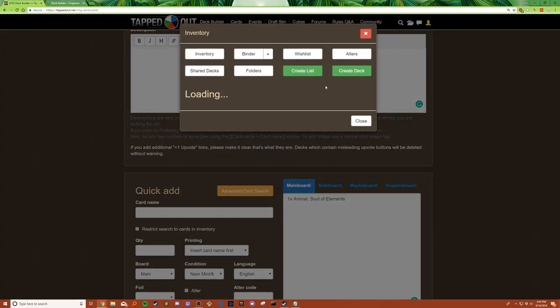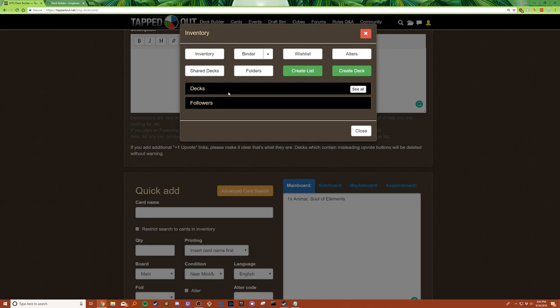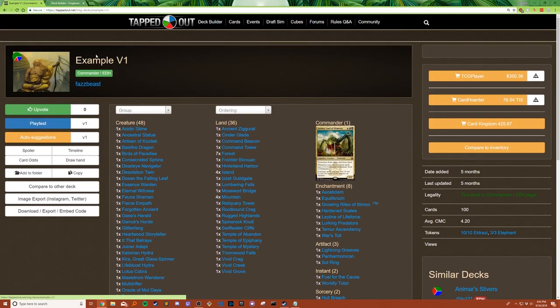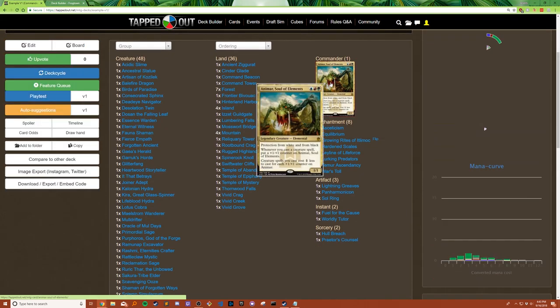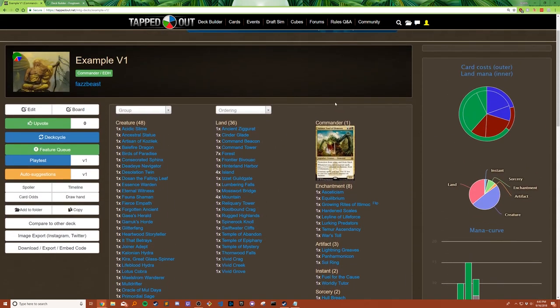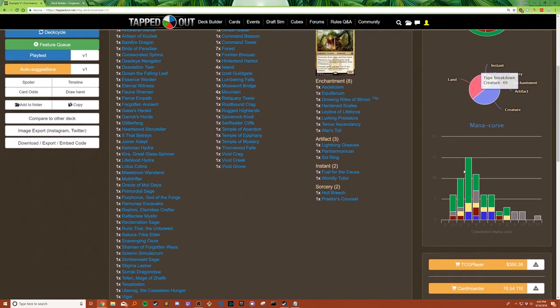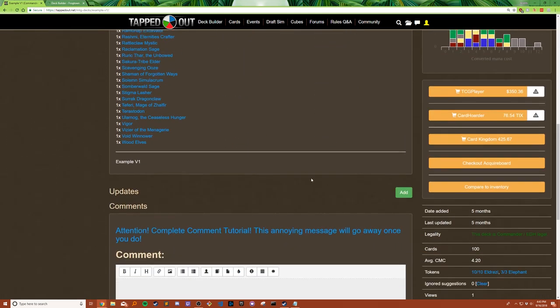I've already built the deck, so let's go to my inventory and select one of mine. Here's my Animar. You can see it gives you a nice little breakdown of all your deck, what cards are in it, and the current mana cost spread.